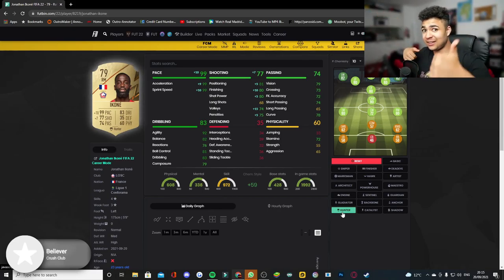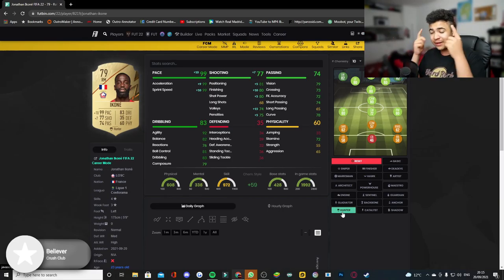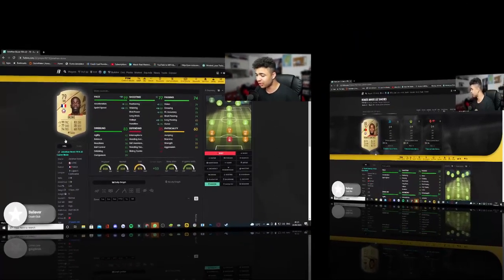I'm watching content creators Castro and Bateson open packs right now, so the more players I see pop up on their screens, the more players I have in my head for further videos. But if you guys are liking this video, please like and subscribe already for more FIFA 22 content. This card is absolutely insane when it comes to in-games, plus the 83 dribbling which gives insane agility and balance, as well as ball control and dribbling. Composure is actually decent as well at 79. So yeah, a decent card for your starter squads.